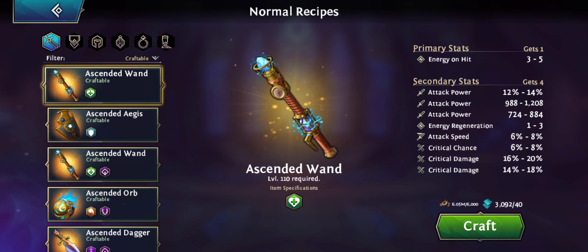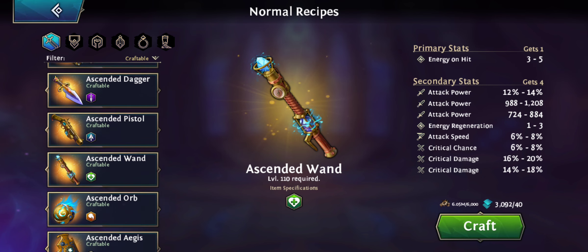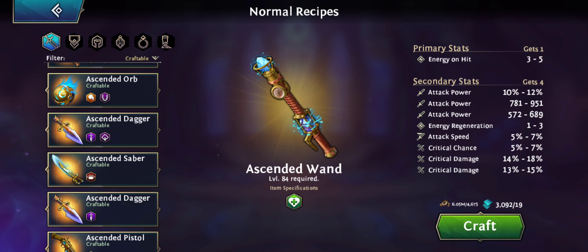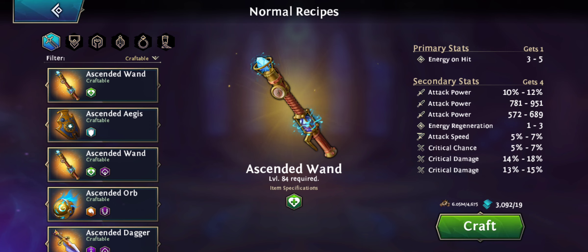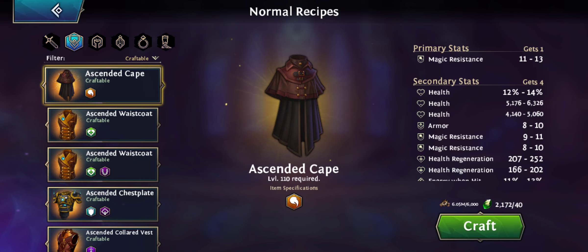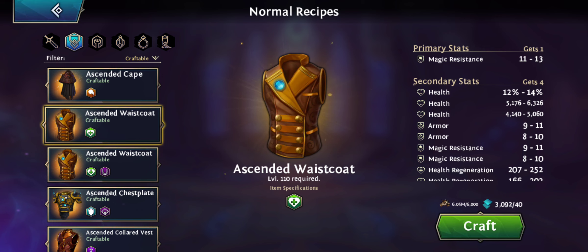When it comes to the gear, once you get to level 26 on your forge, there are two new weapons: one for your supporter and one for your tank. These heroes almost always need to be level 110. If we compare the level 110 wand with the level 84 requirement one, the energy on hit and primary stats are actually the same, so it's not a huge upgrade — but you do get better secondary stats at least.